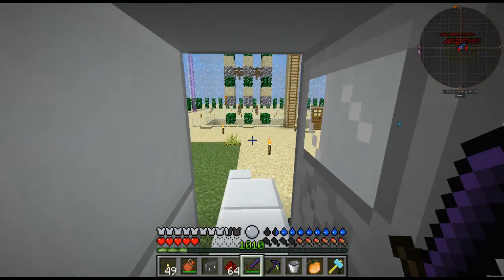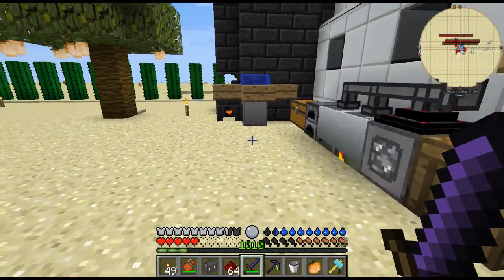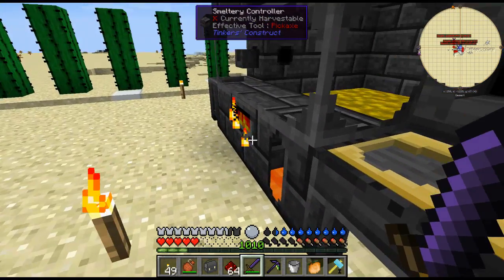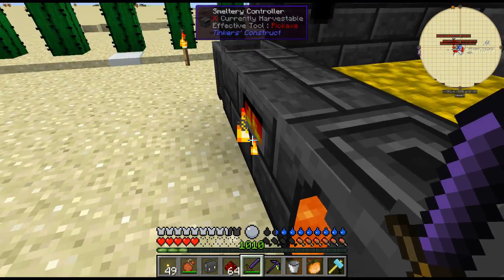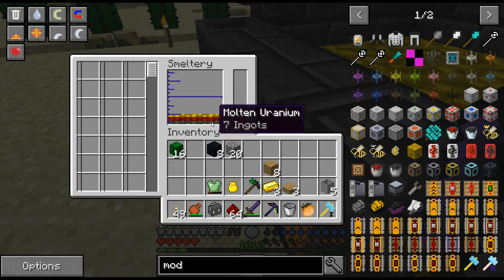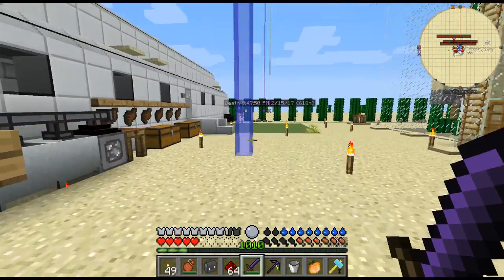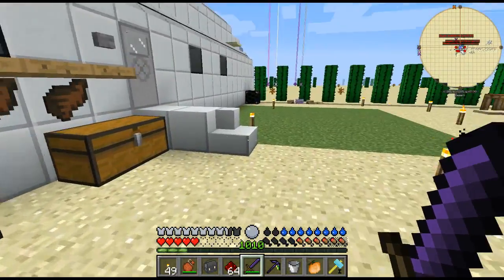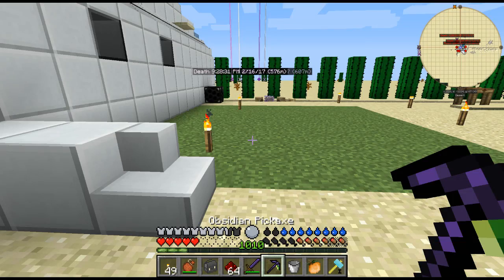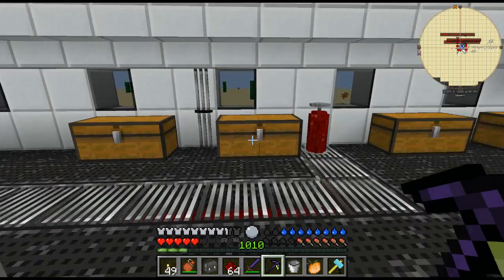There's one more quest I'd like to do which is going to be fairly easy. We've got three ingots so I should really pull all this out. Start pulling out the iron. There's one more quest I want to do and that is to Create Life - I would like to make a little chicken pen.